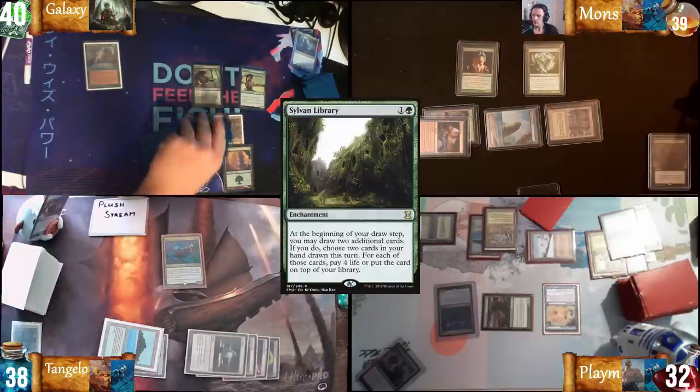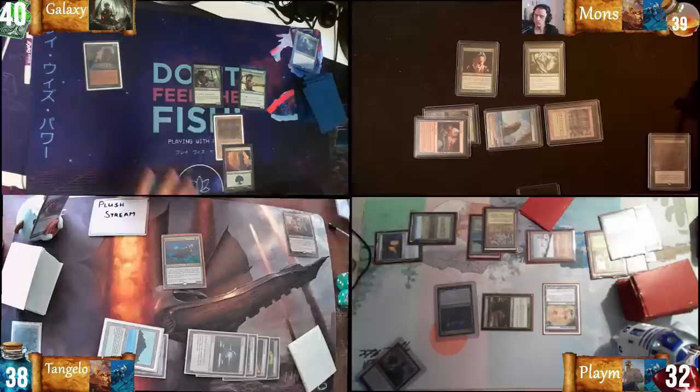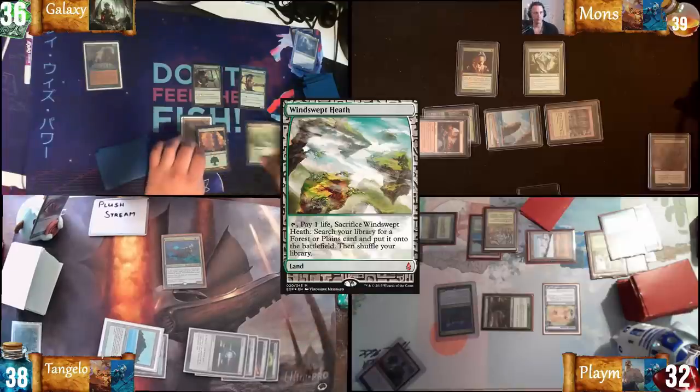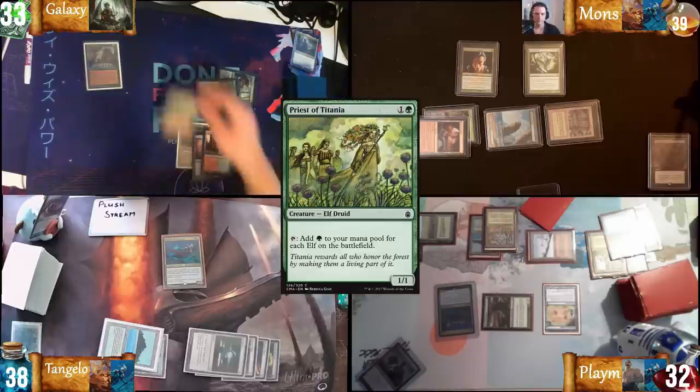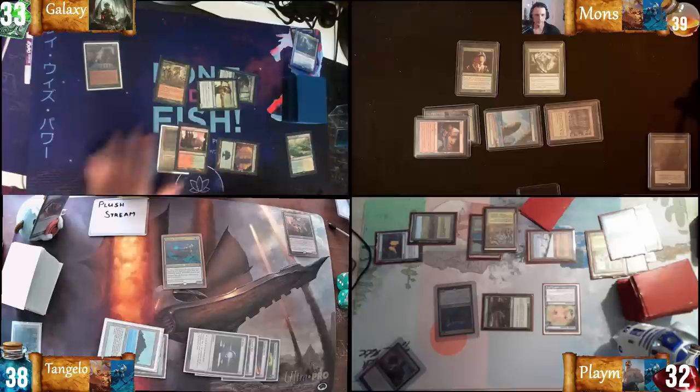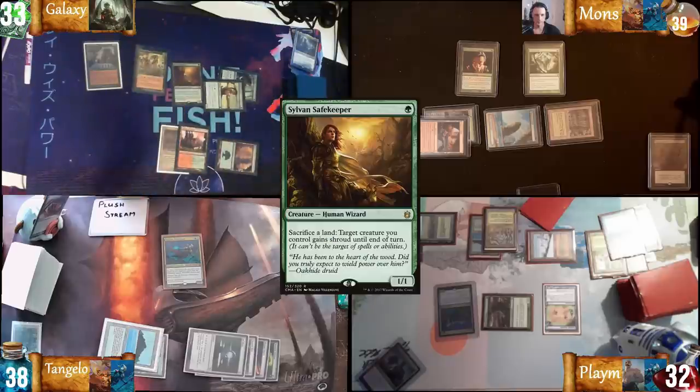I'll draw an extra card here — I'll take four. Plain Windswept Heath. Crack it. I'll shock a Stomping Ground for Priest of Titania, one for Sylvan Safekeeper. Pass turn.